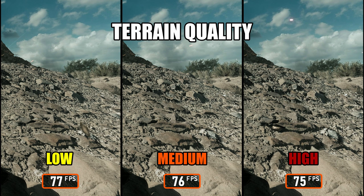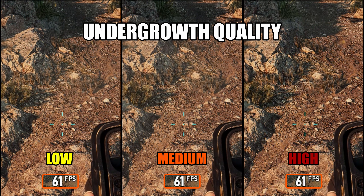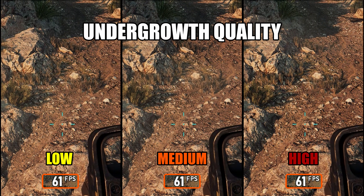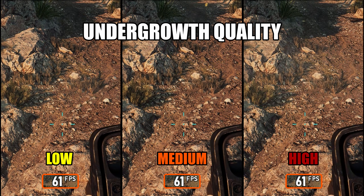Moving on, we have Terrain Quality, which controls how much tessellation is applied to ground and rock surfaces. At higher levels, the terrain gains actual geometric depth instead of just relying on flat textures, so rocky surfaces and uneven ground appear more physically shaped. However, performance is essentially the same no matter which setting you choose, so the simplest recommendation is to leave it on High. Next is Undergrowth Quality, which controls how dense and detailed small ground foliage like grass and tiny plants appear. In Battlefield 6, there's effectively no visual difference between low, medium, and high in terms of foliage density or detail, and performance is also identical — so just set it to High.